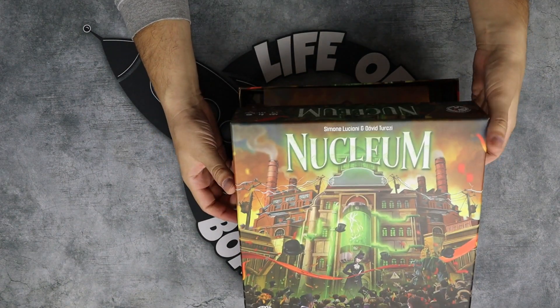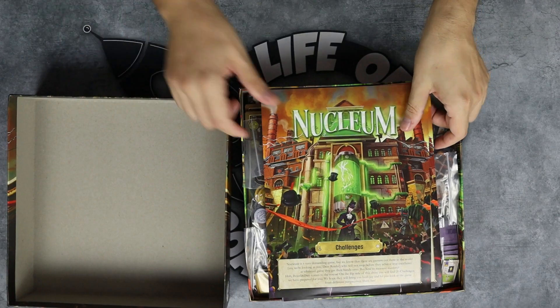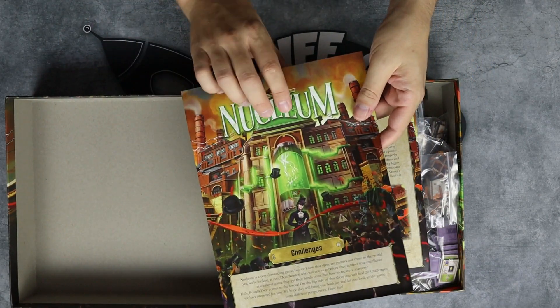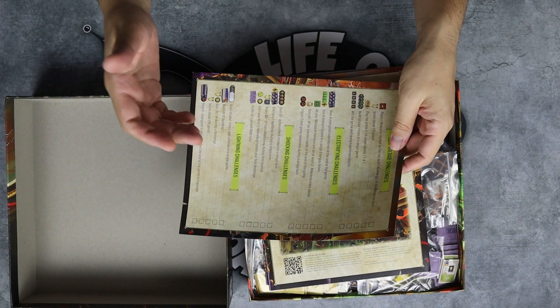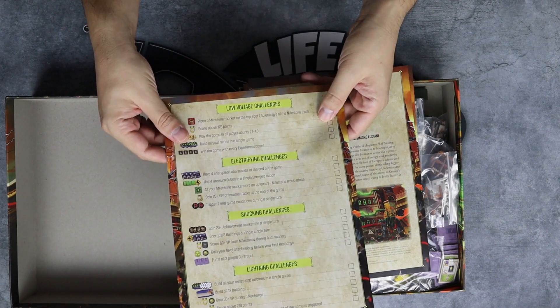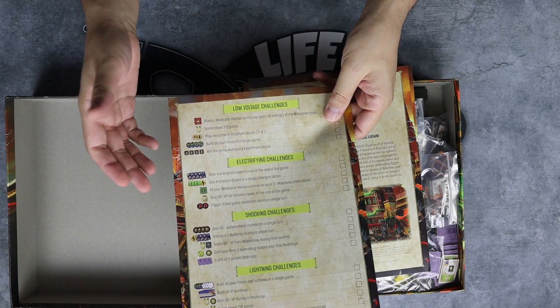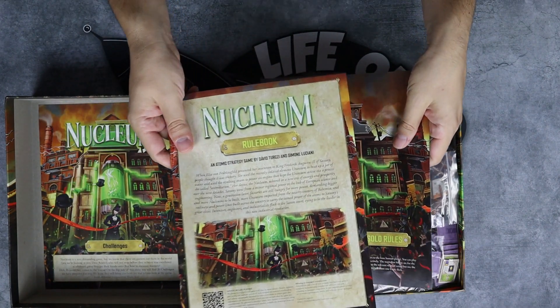In the process of unboxing I'm going to tell you what I like about this game. First of all you get this sheet of challenges, which I think is really fun — even though we didn't hit any of these achievements. It's a nice thing to have if you want to go for certain achievements. You also get the rulebook of course.